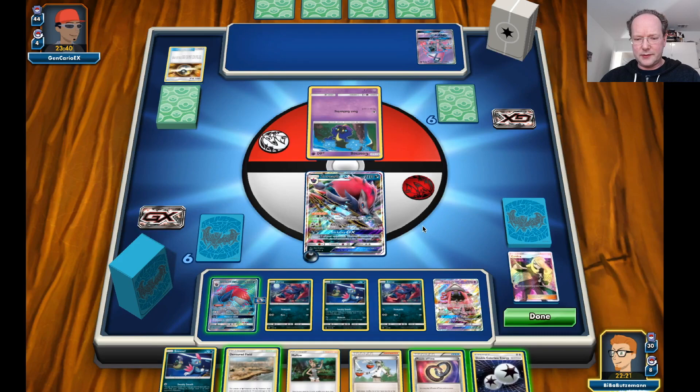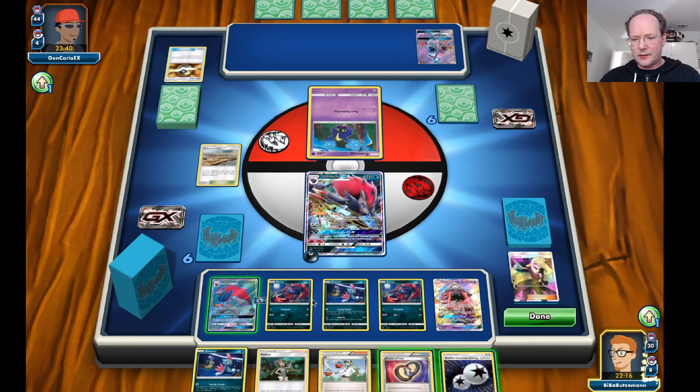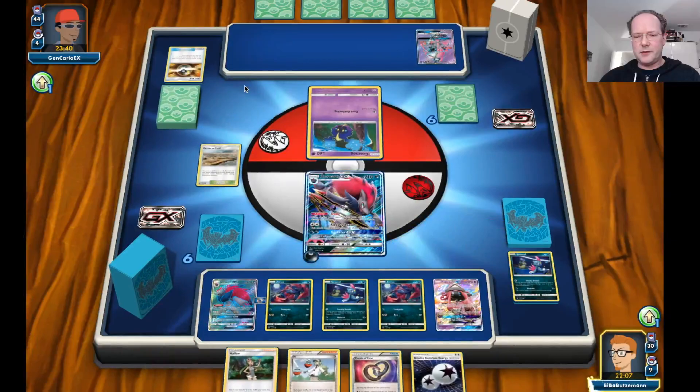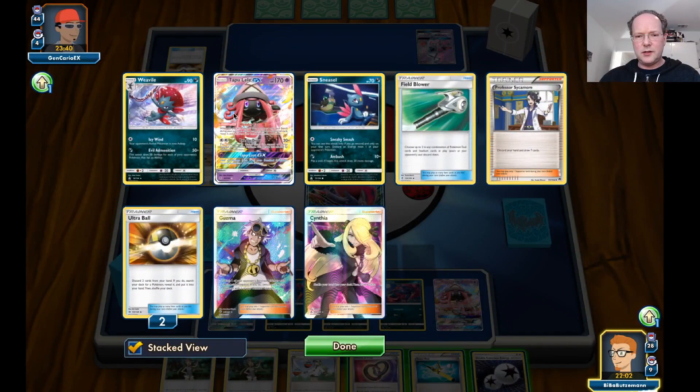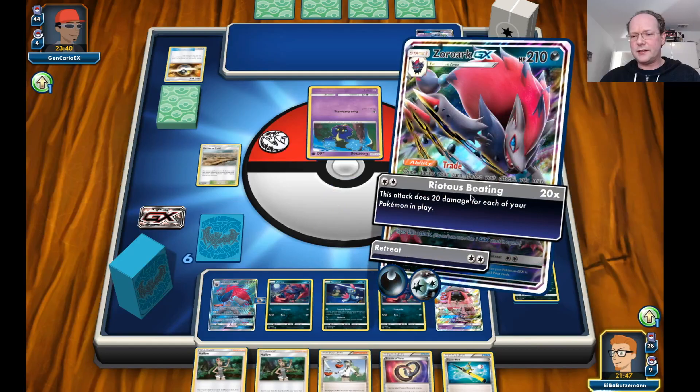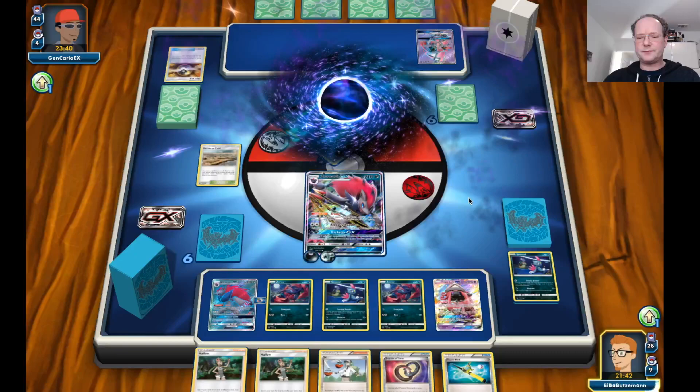We get a DCE. Let's put the Devoured Field down and do one more trade. I don't think we need this Sneasel at this point. A Super Rod would allow us to get back just one Sneasel, no energy yet. We have Mellows for next turn, so I'd say let's do a Riotous Beating for the knockout here.